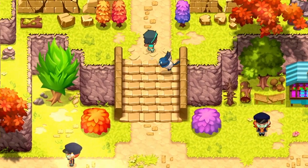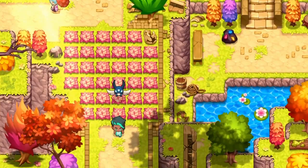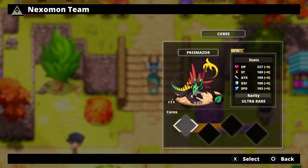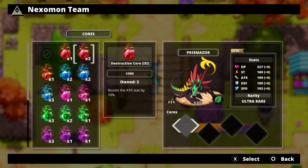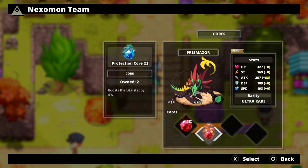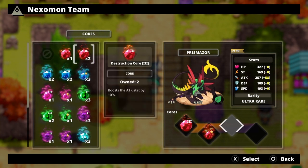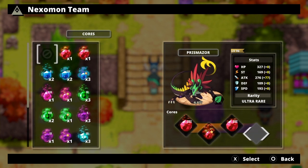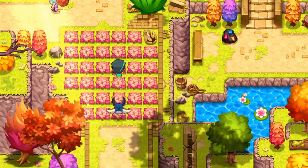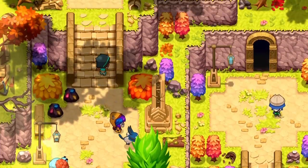Maybe I should put cores. You know what, let me just prepare properly for this — otherwise... let's see, cores, anything that can help. Let's put three, and the destruction one. Just gonna make a little glass cannon out of this guy, even though we're gonna be at a disadvantage.